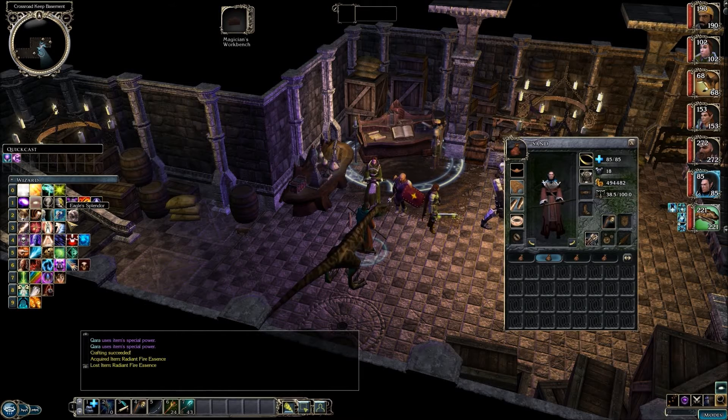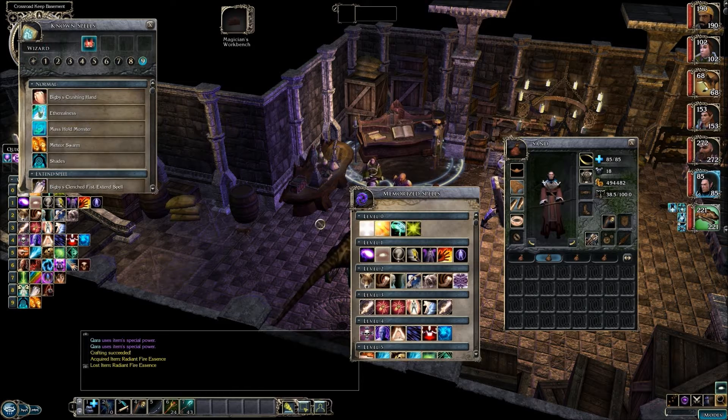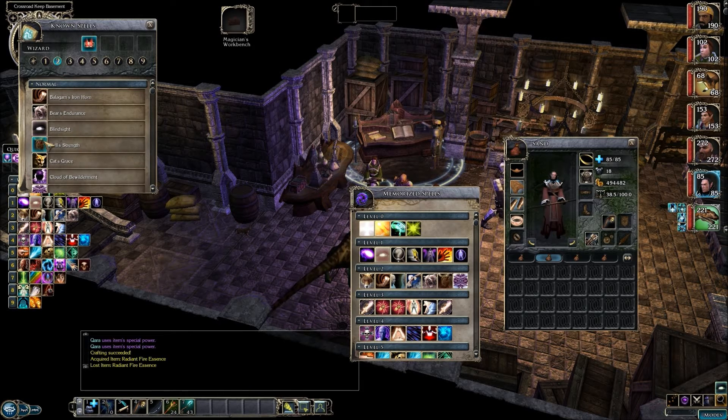Now we can have Sand cast Bull Strength, which he doesn't have prepared yet. So we're going to have to go to his spell book and select the spell. It's a level 2 spell, so we're going to have to get rid of one of these. I guess we could get rid of that Iron Horn - we'll put in the Bull Strength.